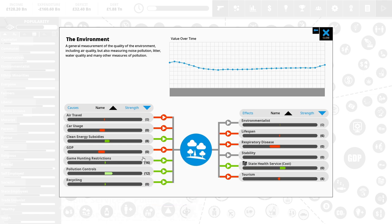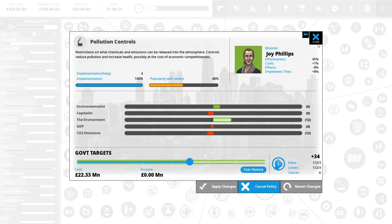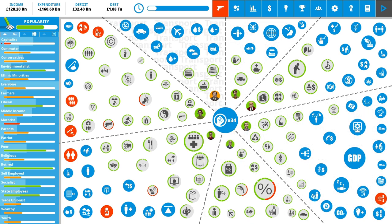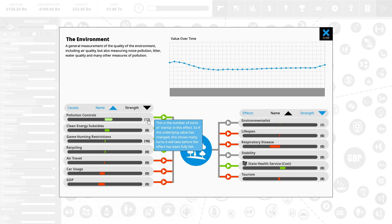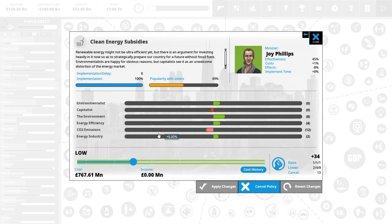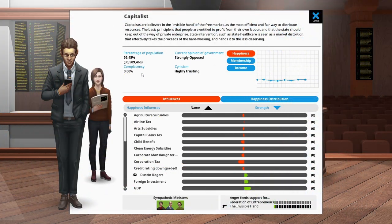Respiratory disease is also affecting productivity — we have started to move that in the right direction. Looking at the environment, GDP lowers it right now. Some things have a higher weighted inertia — so for example if we did anything to affect population controls it's going to take another 12 turns to come through. I think I might put in some clean energy subsidies but capitalists are going to hate it. I need something that makes capitalists happy and the environment happy.